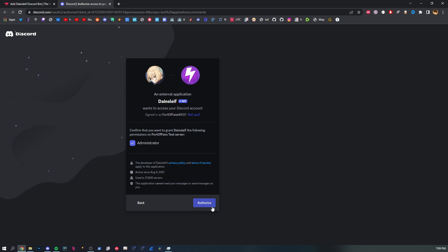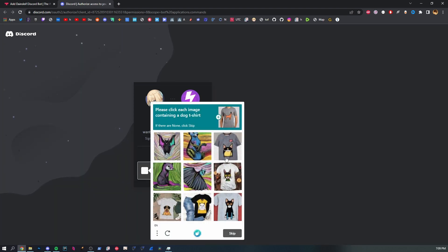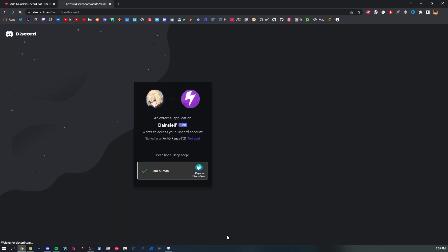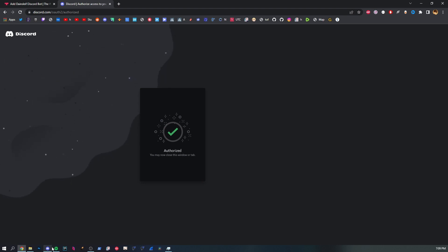I put administrator on by default so that everybody can use the bot upon inviting it. We authorize the bot and complete the CAPTCHA — select each shirt that contains a dog. Usually it's four or five images, but this time it was only one. Dainsleif has joined the party on the server.